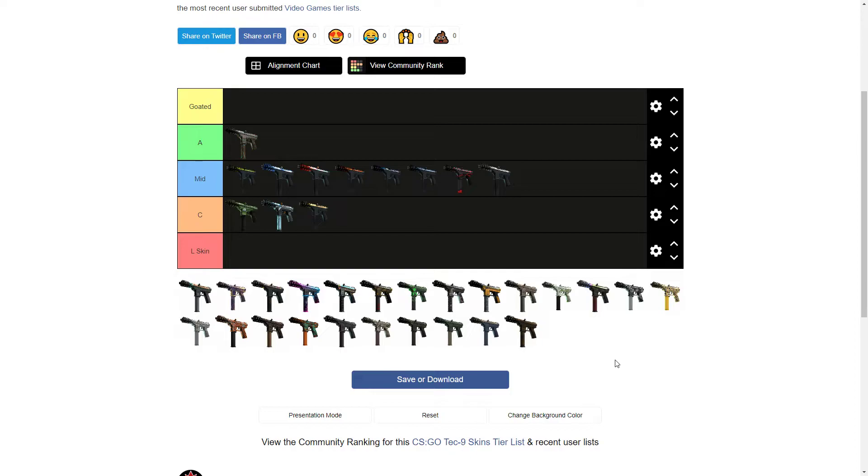Then this next one — I have no idea what it's called and it's going to be hard to find on my phone. These videos make me look like I know nothing about skins, which is funny. I think it's the Flash Out from the CS:GO 20-case. That is a rough-looking skin — I'm going to have to put it right about there. It's just void of anything really, bland colors, bland paint job.